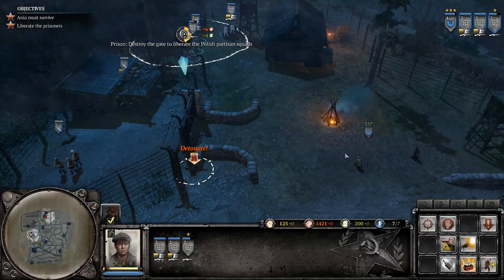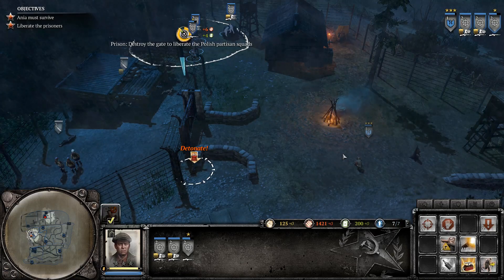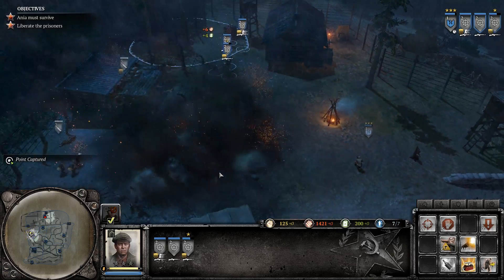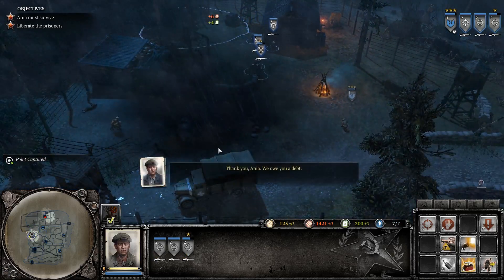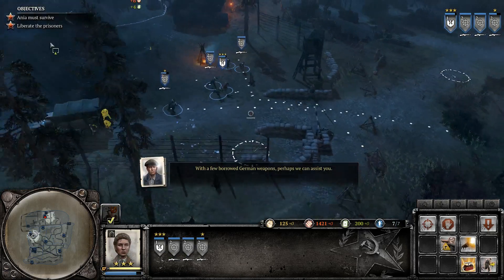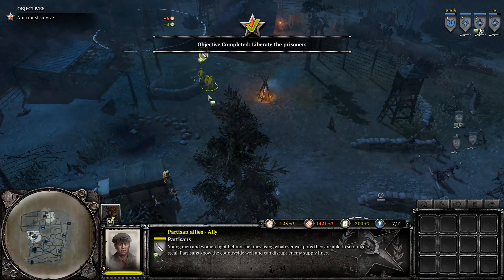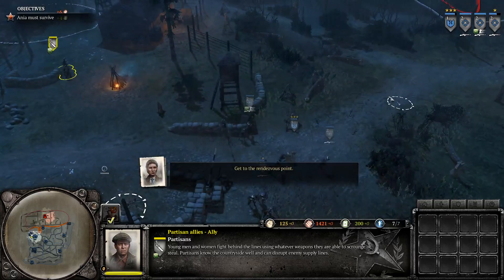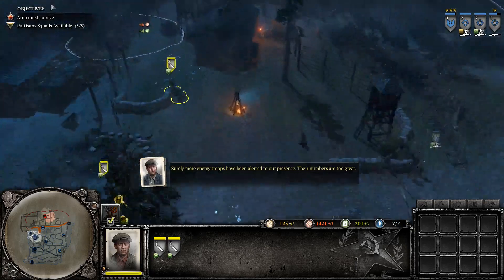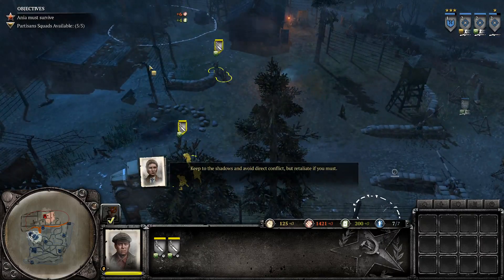At point — come on, wrap it up. Thank you, Anya. We owe you a debt. With a few borrowed German weapons, perhaps we can assist you. Okay, I'll take those prisoners. Get to the rendezvous point. Surely more enemy troops have been alerted to our presence. Their numbers are too great — keep to the shadows and avoid direct conflict, but retaliate if you must.